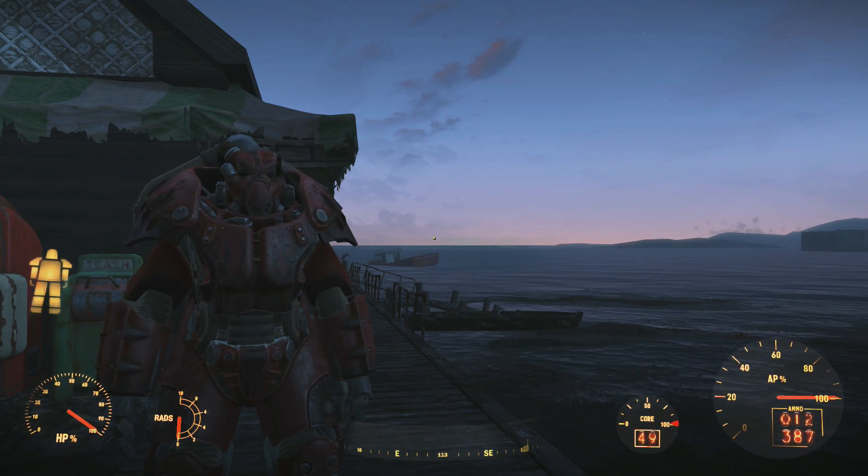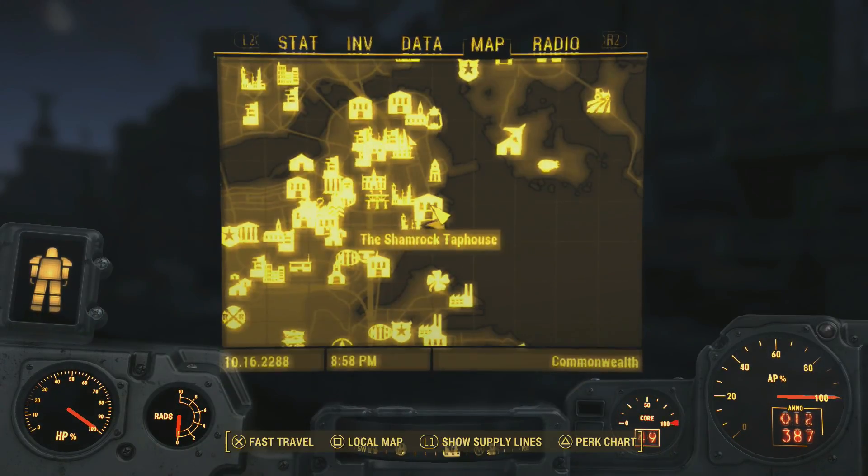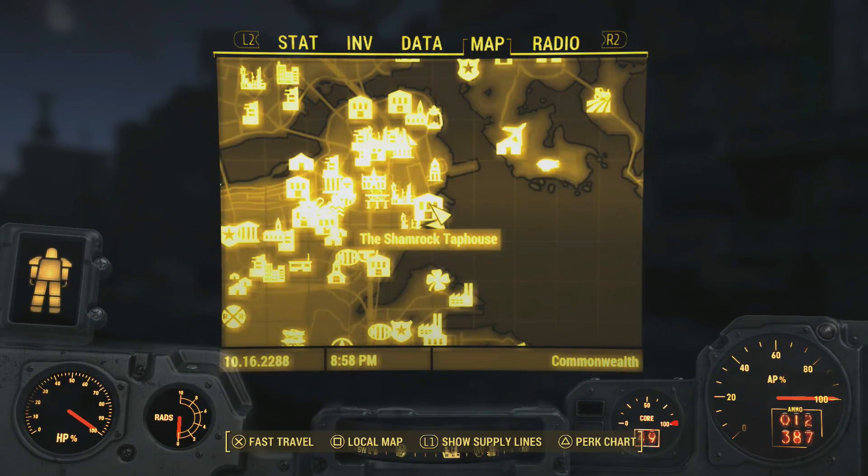What is up everybody, jumping in here and today I want to show you how to find a hidden quest in Fallout 4. If you want to find this, you need to go to the Shamrock Taphouse, which is east of Good Neighbor.